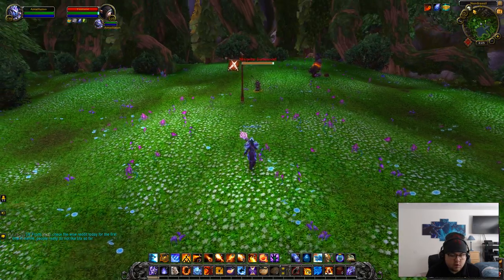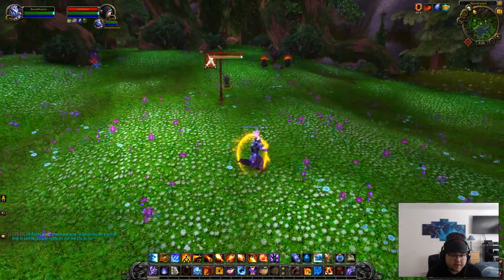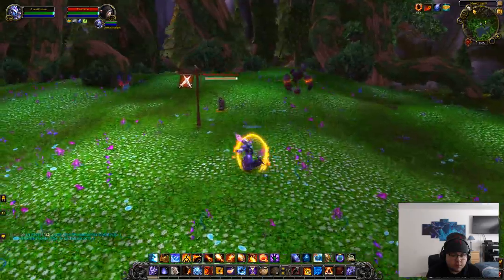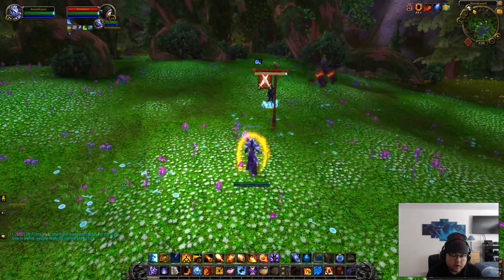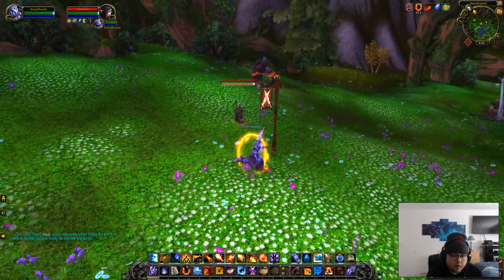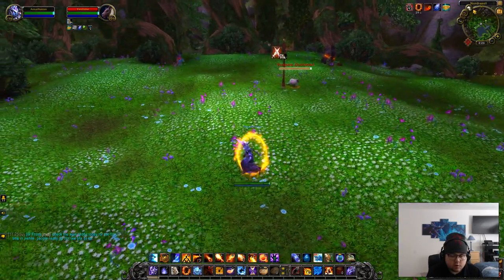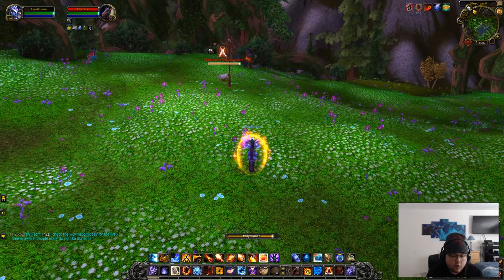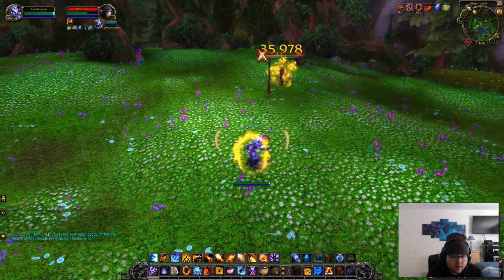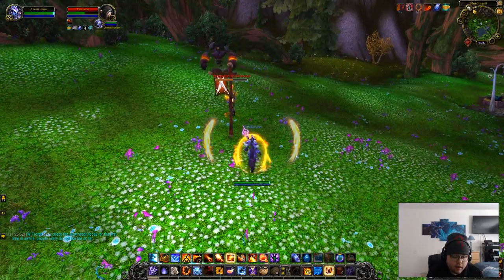Now let's go over rotation. If you're getting jumped on, you're going to want to force their trinket any way you possibly can — whether they drink it from nova, which not a lot of classes will do, but maybe something like a demon hunter or warrior. You can also use dragon's breath, and sometimes people trinket that. Or polymorph them — most likely they'll actually trinket that. Once they trinket, you're going to want to polymorph again and then quickly use greater power blast. You'll only get a perfect second to do that. Then once that's done, try to get them low, then dragon's breath one more time after you use meteor. I should have used meteor first, then just go from there.